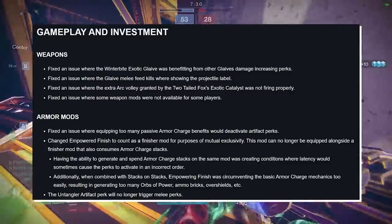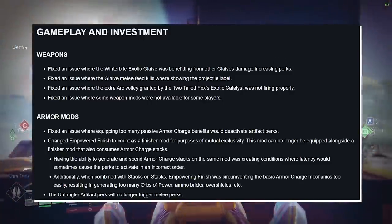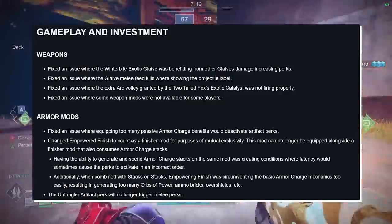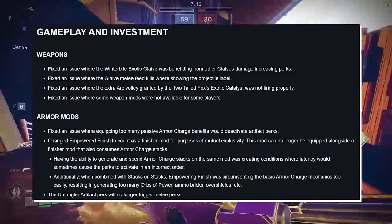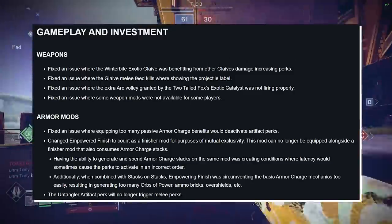Gameplay and Investments — Weapons. Fix an issue where the Winterbind Exotic Glaive was benefiting from other Glaive damage increasing perks. My God, Bungie. First, you killed it last week, and now you're just pissing on its grave. If you're wondering what they're talking about — close to melee, you could proc it with another Glaive and then swap to Winterbind, and that damage buff would transfer over. Granted, we tested the damage last week on Winterbind, and it is substantially less than what it used to be.